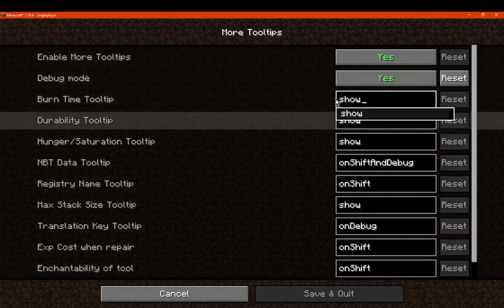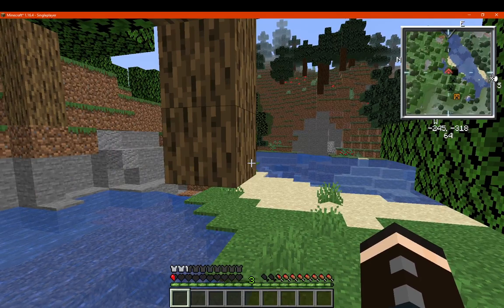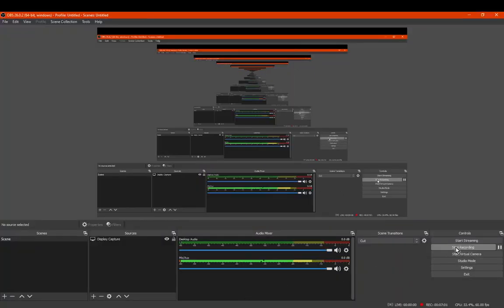Either way, you can set whatever state you want it to be in to show or hide information, or if you want to hide all of it, just go to the enable/disable toggle. If you want more additional information, it's definitely a mod to go with. Thanks so much for watching and goodbye.